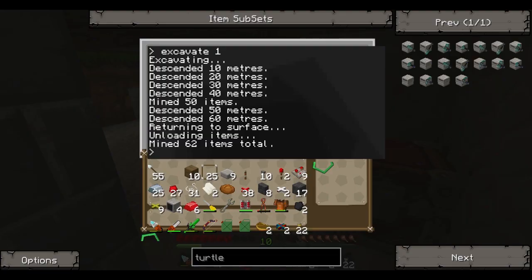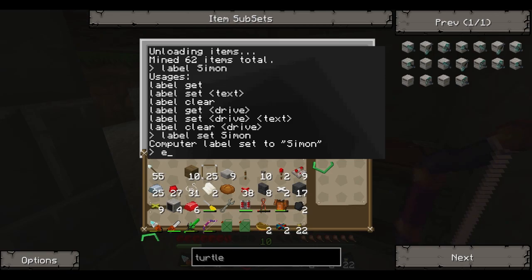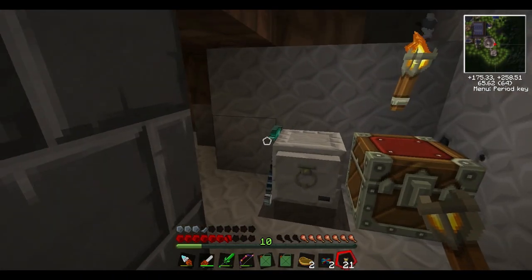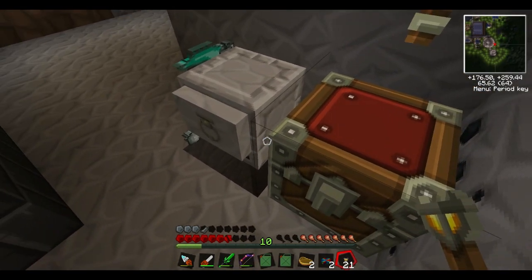We need to give the turtle a name. One thing you can do is label them. I think Simon is a good name for him. So: 'label set Simon.' Computer set to Simon — so this is our turtle named Simon. We're going to figure out how to get him to work with a chest; I know there's a way to do it, maybe the chest has to be behind him.